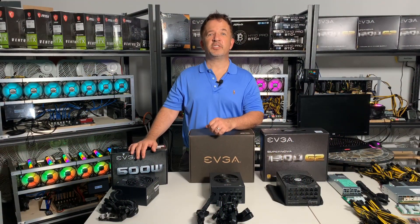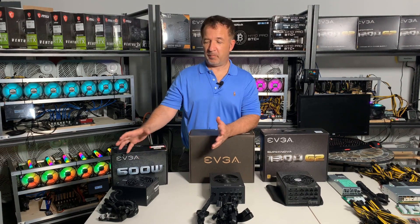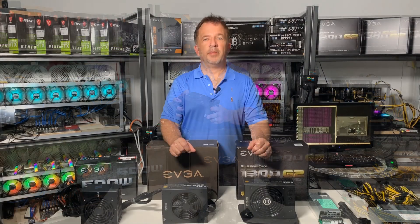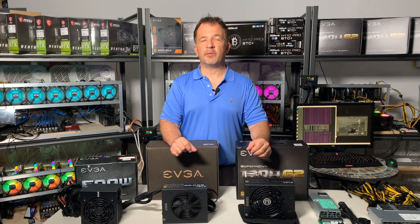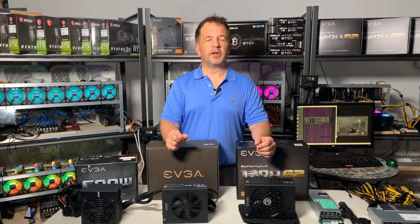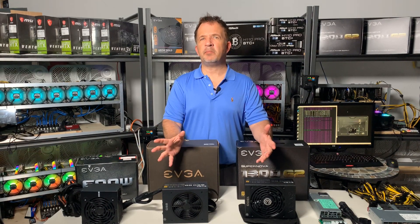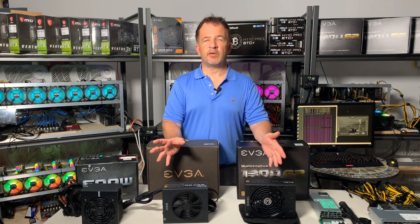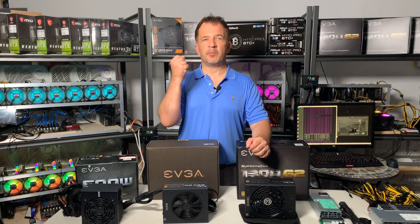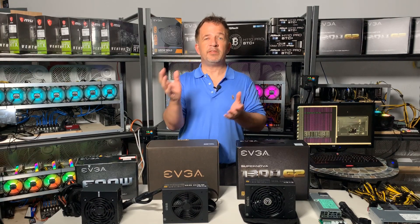Let's begin our journey today talking about ATX power supplies. Everyone with a computer is familiar with them — they've been around forever and come in all different sizes and wattages. Power supplies have different efficiencies depending on their rating: they could be platinum, bronze, silver, or gold. Gold is generally 80% or higher efficiency, meaning it converts 80% or more of AC power to DC power. That other 20% or so is wasted as heat.